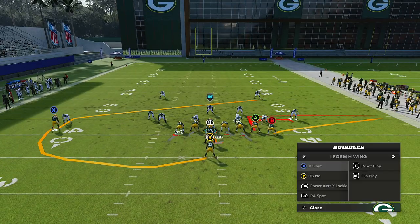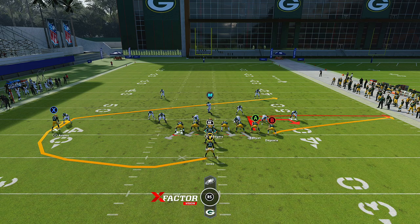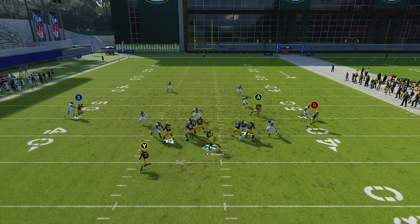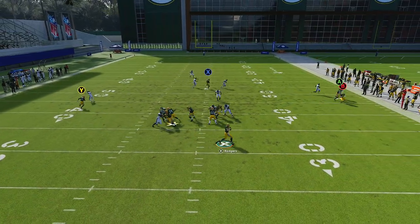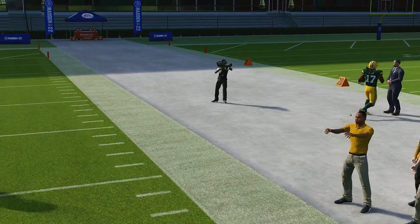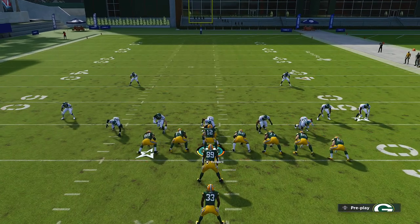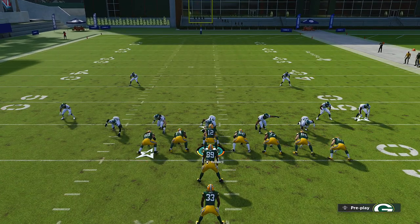Remember — Power O, iso, and you do have slant. It looks like a stick concept on the right side. I probably wouldn't recommend running slant consistently because there's a spy right there, but you could probably get behind the defender occasionally. Anyway, make sure you guys drop a like — love you.